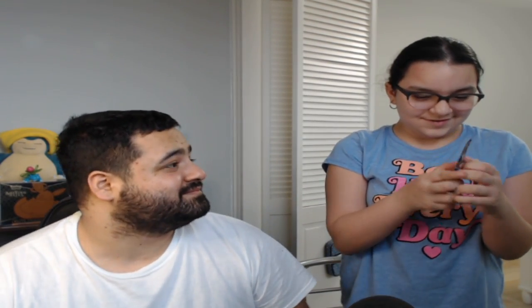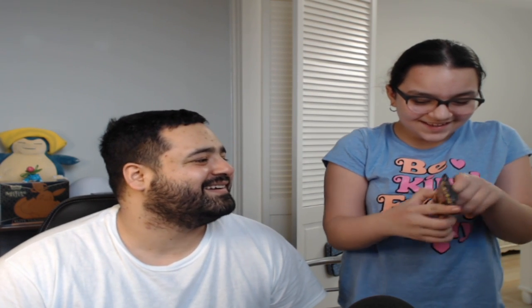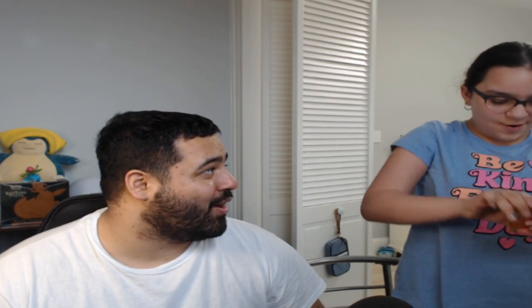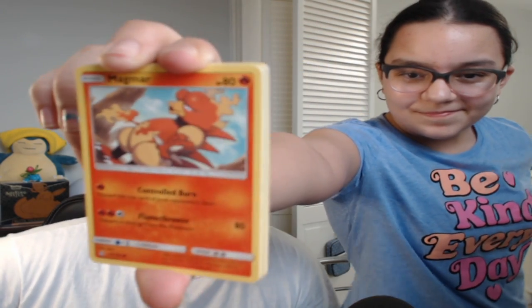Now your turn — this is gonna be opening an Ultra Prism now. Be careful, don't be crazy about it. Got it — I know, I know — boom. Oh! Let's go! Wait, hold on — what is it? Code card, code card! Keep forgetting the code card. Okay, sorry. Magmar. We got Chimchar — let's go! Chimchar, little cutie. Sneasel.